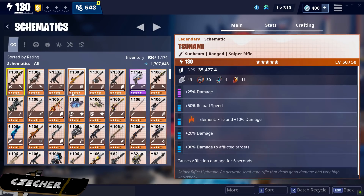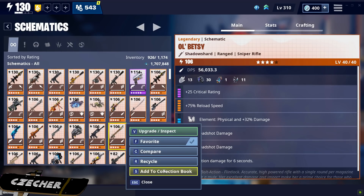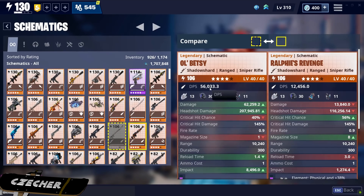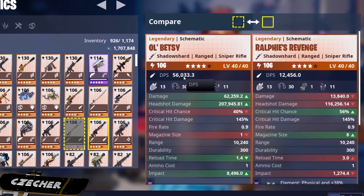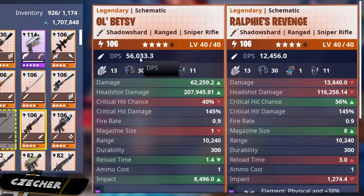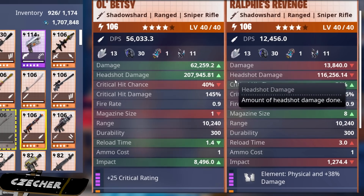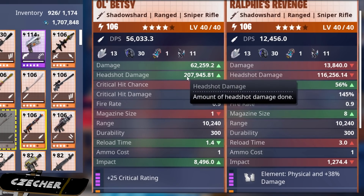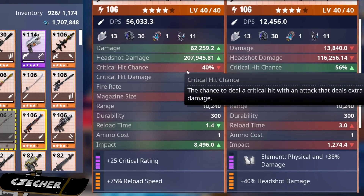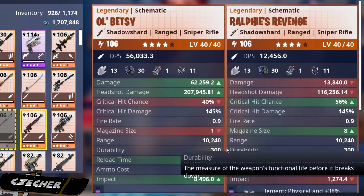Unfortunately I do not have the resources to fully max both of these out. Grinding for that epic and legendary reperk is insanely annoying. You'll see right off the bat that the old Betsy has a way, way higher DPS. But honestly, DPS is not a good real-world estimate. Damage on the old Betsy is way higher — 62,000 versus pretty much 14,000. Headshot damage on the old Betsy is 207,000 and then 116,000 on the Ralphie's Revenge. We have 40% critical hit chance on the old Betsy and 56% on the Ralphie's Revenge, and all these stats are influenced by the perks.